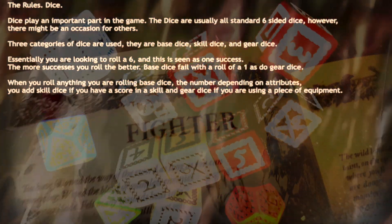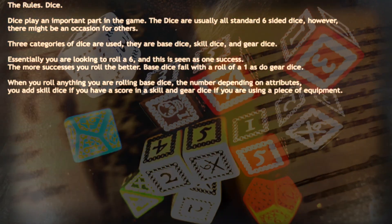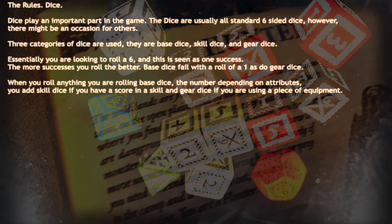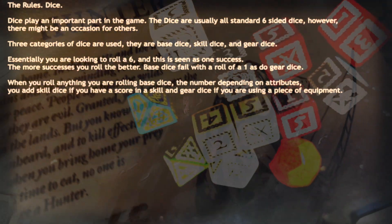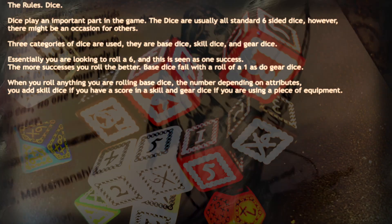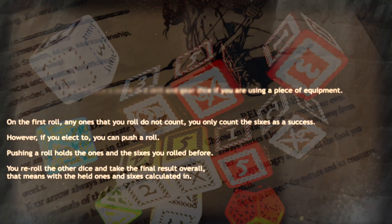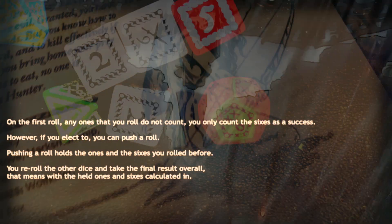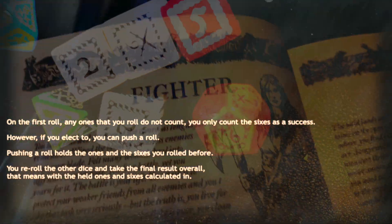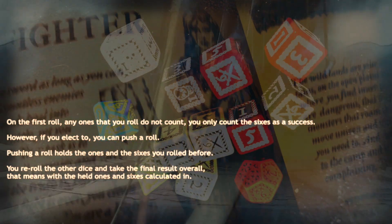Base dice and gear dice fail with the roll of a 1. When you roll, you are rolling base dice — the number depending on attributes — and you add skill dice if you have a score in a skill, and gear dice if you are using a piece of equipment. On the first roll, any 1s that you roll do not count; you only count the 6s as a success. However, you can elect to push a roll. Pushing a roll holds the 1s and the 6s you rolled before.